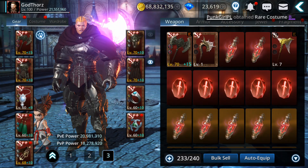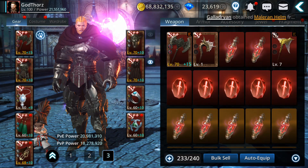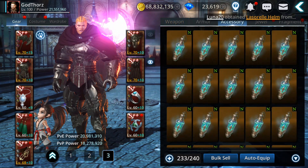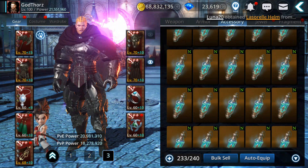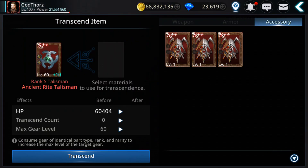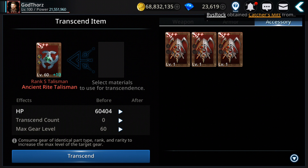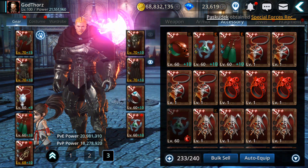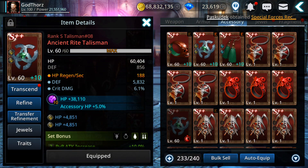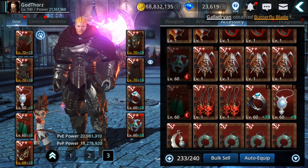Hello guys, welcome back to a new Darkness Rises video. Today I'm gonna do more rank S plus accessories fusions and also I'm gonna try to max transcend the Ancient Rite to level 70. I have already three, I need to get two more. Hopefully I'll get them and try to get this one to level 70 to see how much power it can give guys. So really curious about that.